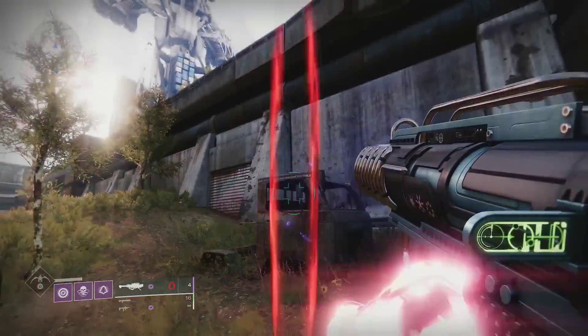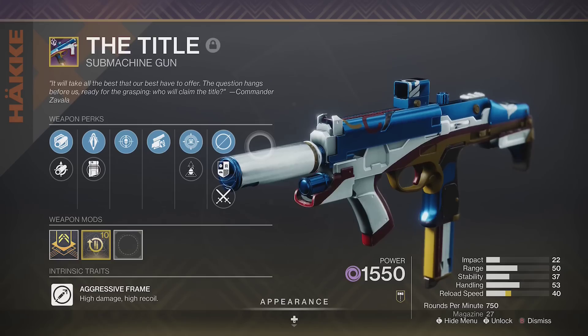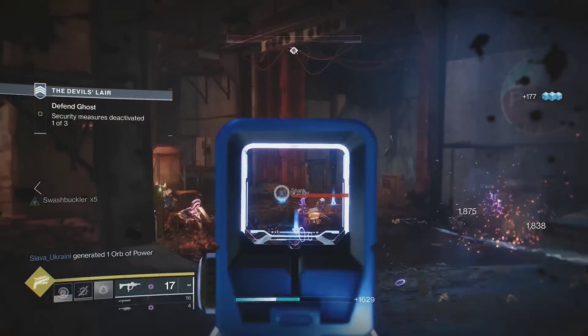This exotic will heal you every few seconds. Wormhusk Crown will give you a third of your health back each time you dodge. If you have high mobility and the right build, you'll be able to dodge every few seconds and take advantage of the healing often.